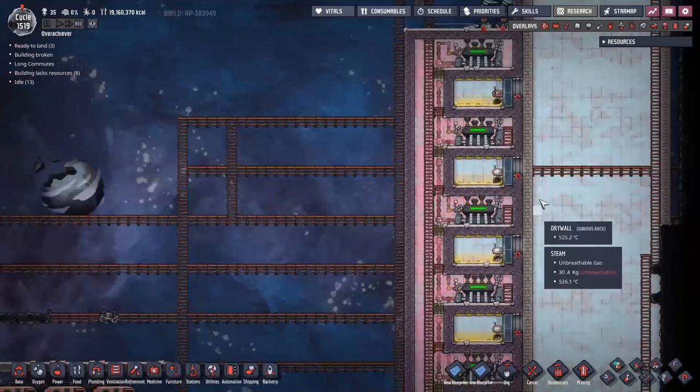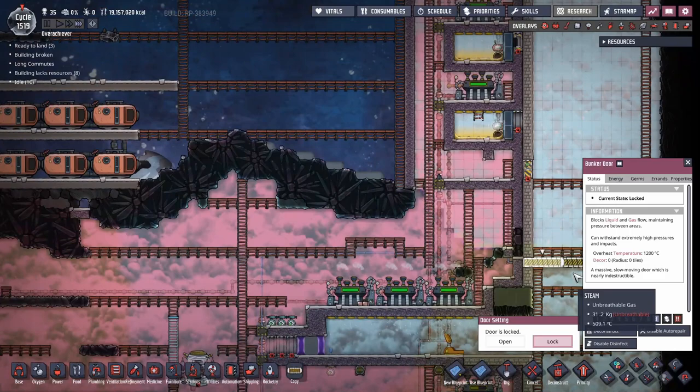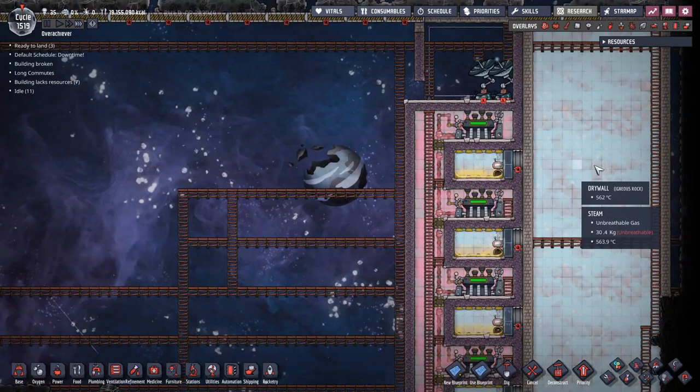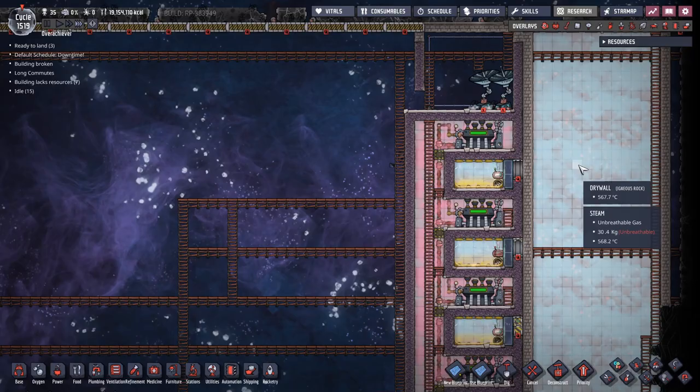We're going to maintain 15 kilos of pressure over there - yeah, it's draining that pressure down pretty quick. I still need to get in here and start doing some changes. I think I might get rid of these doors; I don't think I need them anymore. If I get rid of these doors and replace them with something a little bit faster, I want to be able to get up here and gain access. We're going to have to strip out some of these tiles and replace them with temperature shift plate type tiles.